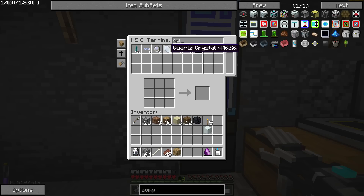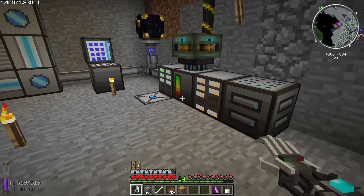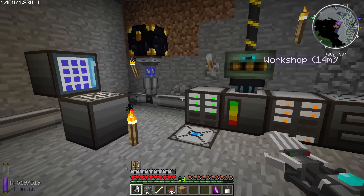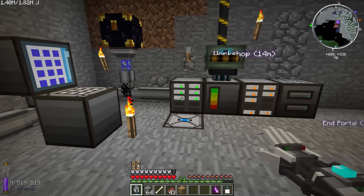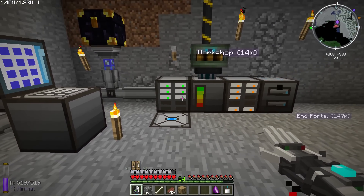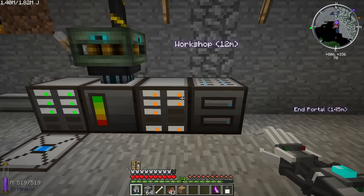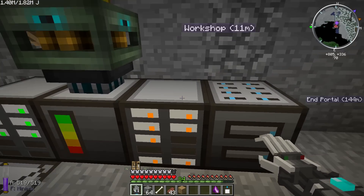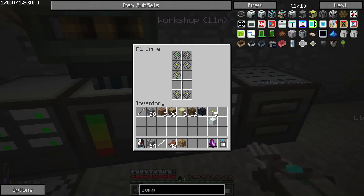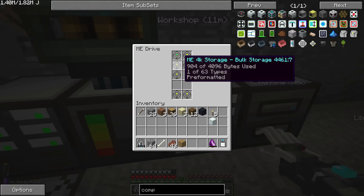We're really low on quartz again. Let me show a little bit about what we have done here and why we are low on quartz. The green means that there is room on those particular modules. Orange means it's reached the maximum number of types of items stored — basically all of these are pre-formatted, so there's a limited number of items they can take.